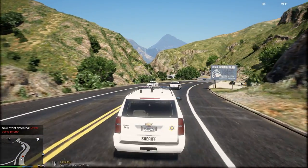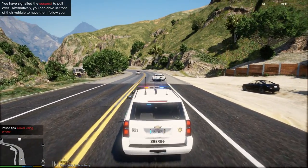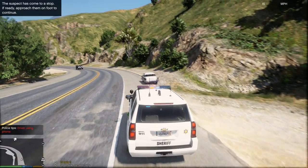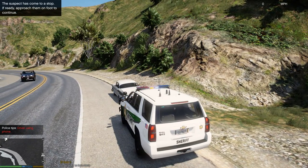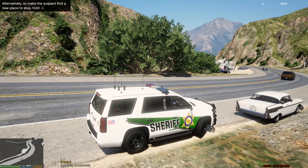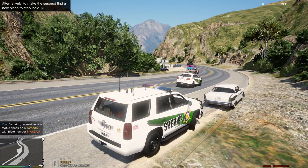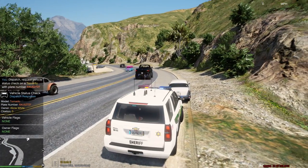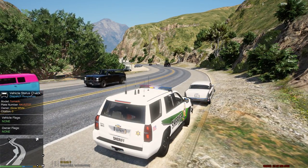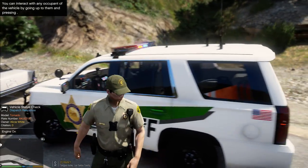We are going to pull this vehicle over here. First thing — got a traffic stop. Let's see what's going on with them. Target vehicle license plate: 6-4 Union Sam Zebra 7-2-7. Target is 10-4. They were talking on their cell phone, that is what the hit was.